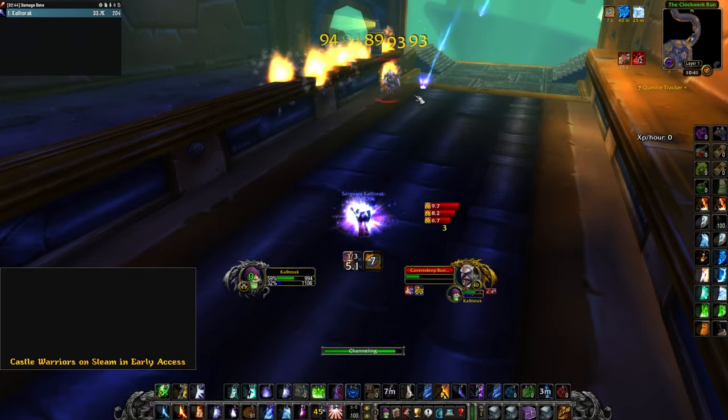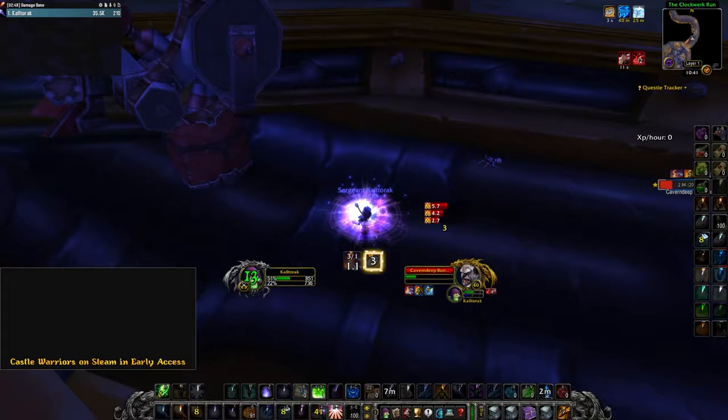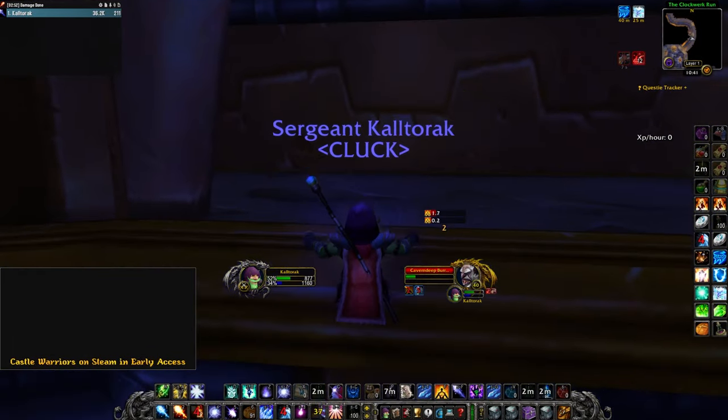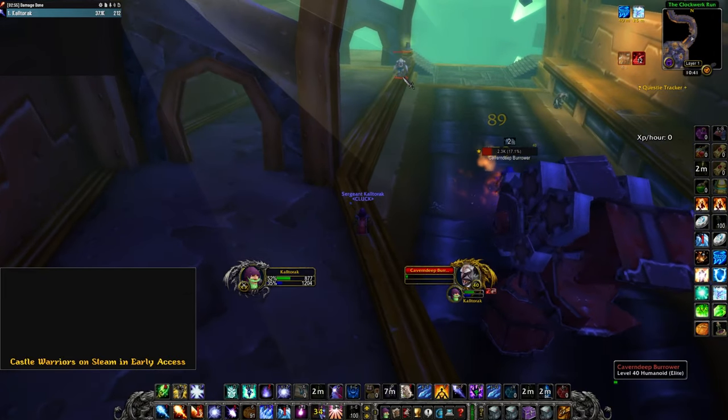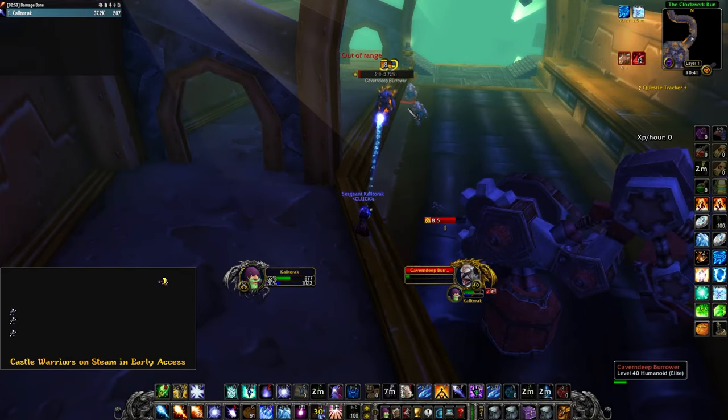I was able to kill 20 mobs in about 35 minutes. I got a grand total of 43 Raw Silver, 5 Grime Encrusted Objects, 6 Robo Mechanical Guts (which is a quest item), a single vendor grey that sold for 6 Silver, and 2 BOE Greens — neither being very good.